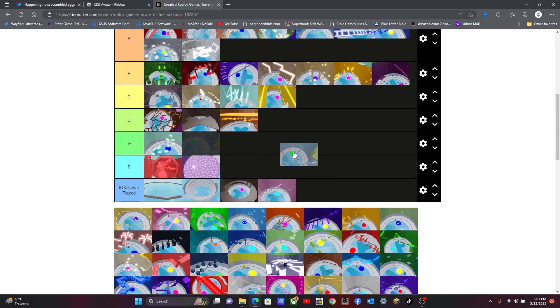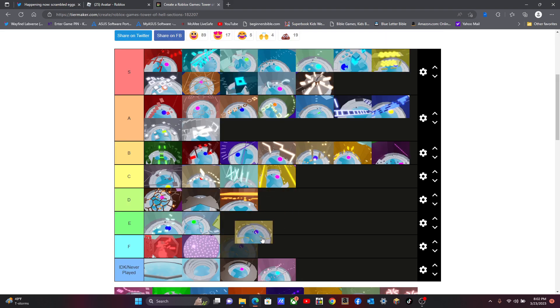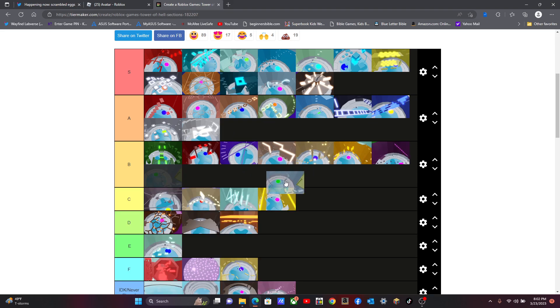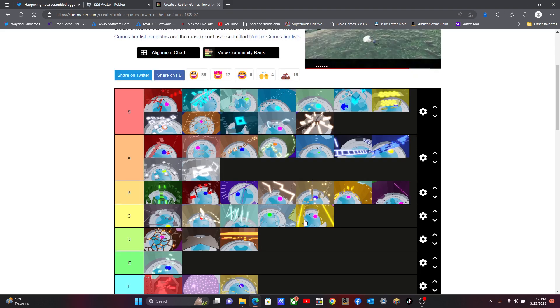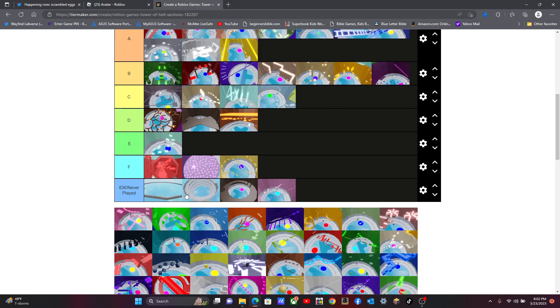This tier over here — I think the yellow one's not my favorite. I put it on the F tier. This one — the wall, the wall. I get that A.